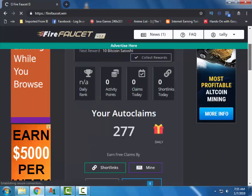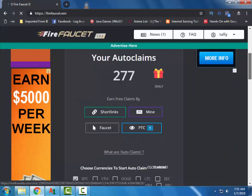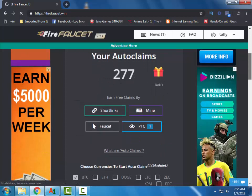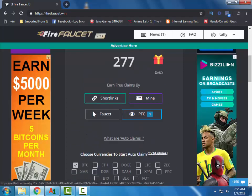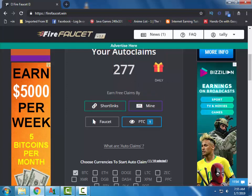To get your earnings you need to have auto claims. To get auto claims you can earn them from these options: from short links, from mining hashes, from the faucet of the site, and from visiting PTC sites. You can also get auto claims by daily bonus.